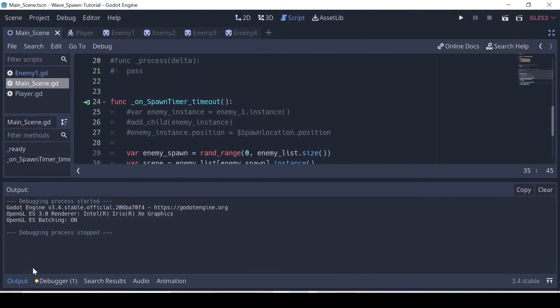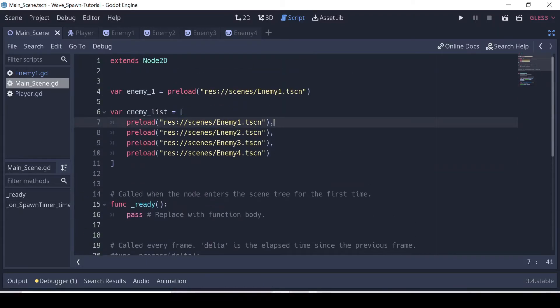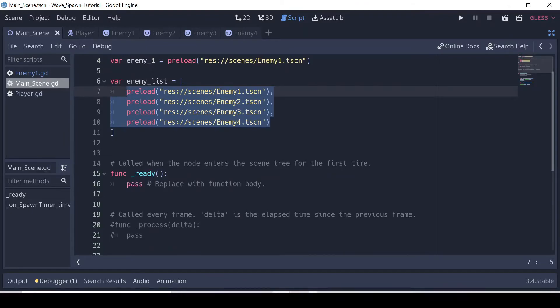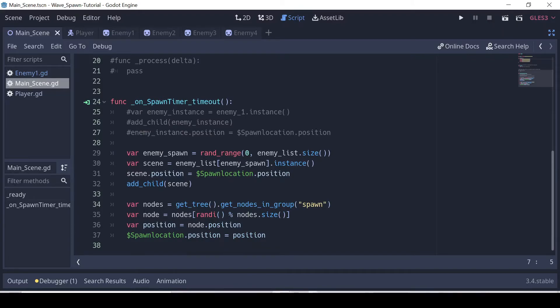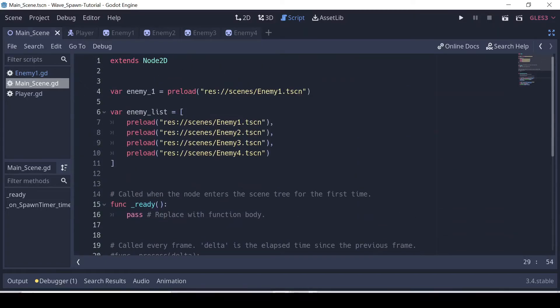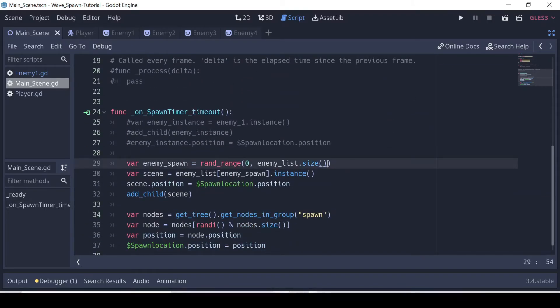Now I'm going to go above and beyond. You might be asking: how do I summon a certain number of enemies — like only one enemy type for level one, then two for level two, three for level three, and all four for level four? To do that, copy this whole code block for each level. For level one where you only want the first enemy, go to the enemy_spawn line and subtract from the size — so instead of the full size, do size minus three. That way only the first enemy in the array is called.